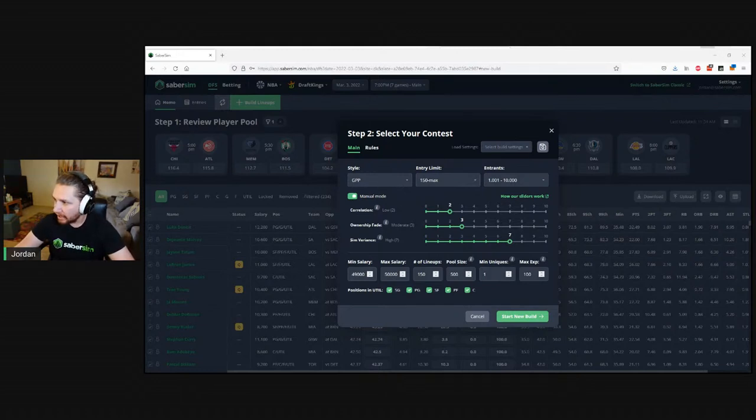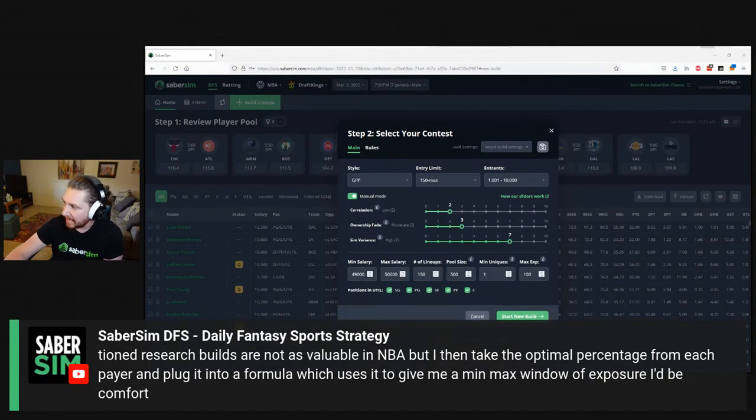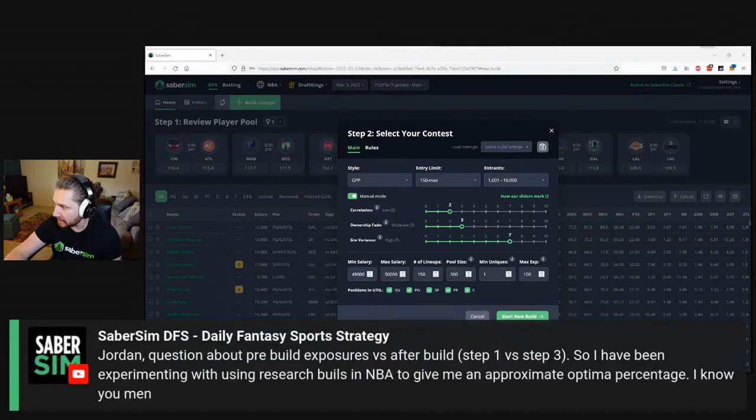A three-part question from tone930: he's been experimenting with research builds in NBA to get an approximate optimal percentage, then plugging it into a formula to get a min-max exposure window for each player. The process sounds great. One challenge going forward is speed — how quickly can you replicate this if news breaks just minutes before lock? One thing you could do is open up your exposure windows on affected players when news breaks.